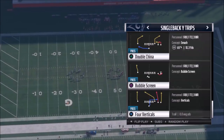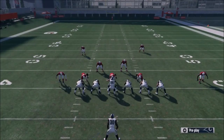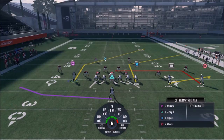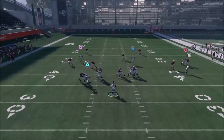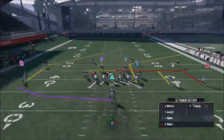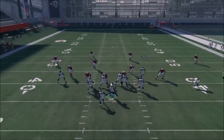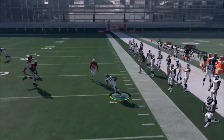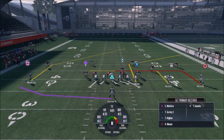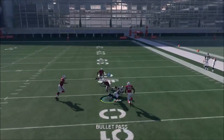The next play is the Double China. All I want to do is put Austin on a flat route — that creates my Cover 2 beater for Higby, and I've got a high-low on the other side. I'll motion Watkins and that creates a Cover 3 beater, so pre-snap you already know what you're looking at. This looks like a Cover 2, so if they drop coverage on either route on the right side, the tight end is the throw. If they drop back to Higby, Austin underneath is the guy.